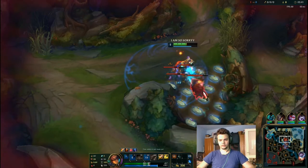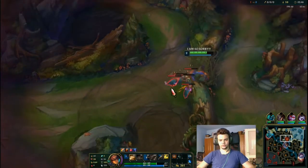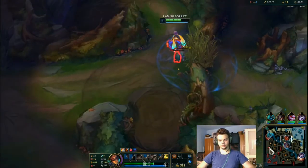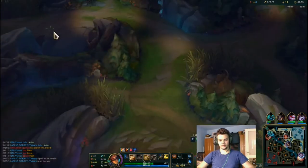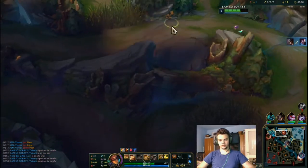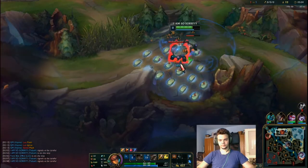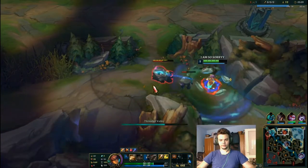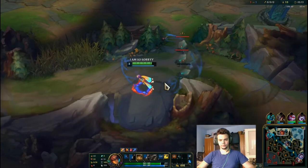I'm waiting two seconds for the E because this is going to heal me a lot. Moving in, smiting it, then moving towards golems. I see Yasuo is all over him — going to start pinging where I think Kayn is. When you kite this camp, you've got to move around and let the small one hit you while keeping the big one behind. As you can see, we did pretty fine.